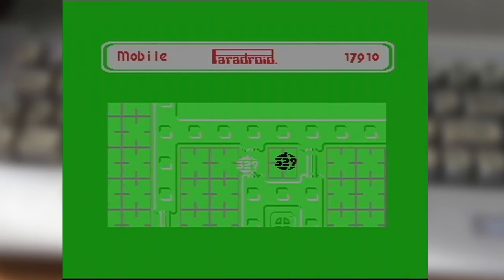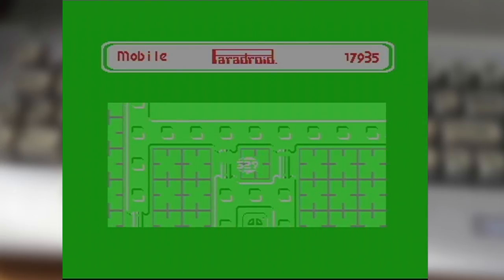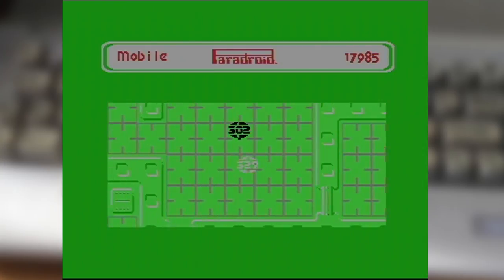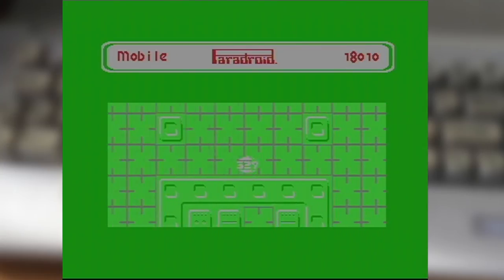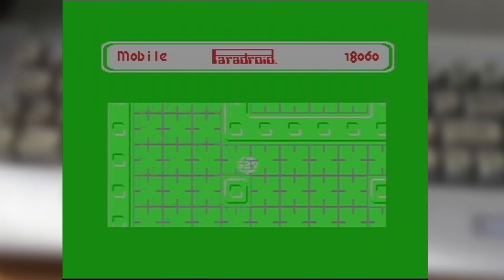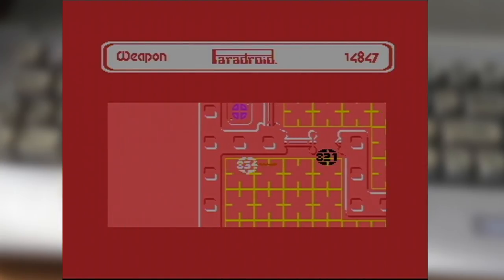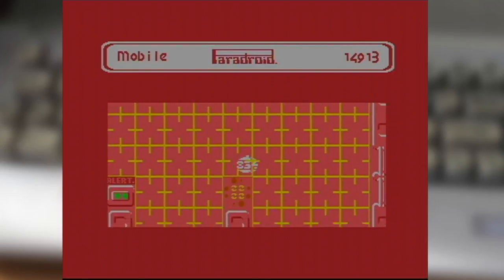Where most games of its time will have you clear each deck in sequence, Paradroid offers you complete freedom in how you choose to move through. This really plays into a tactical element, because each deck contains its own droid population. Some have the low-grade droids like garbage and service models, while others are filled with the heavy hitters — battle droids and security droids, all heavily armed and out for blood.